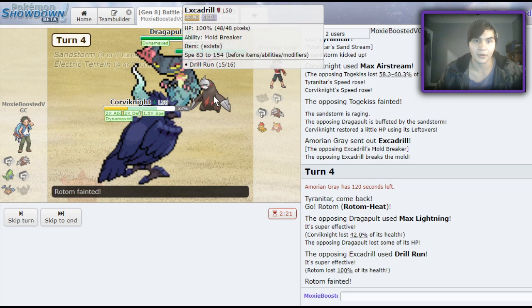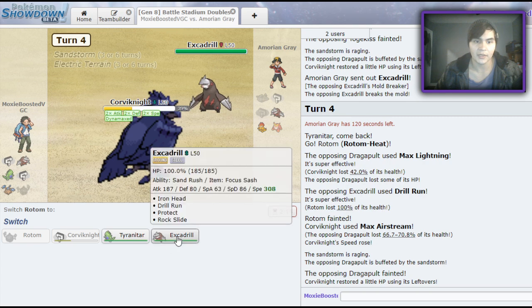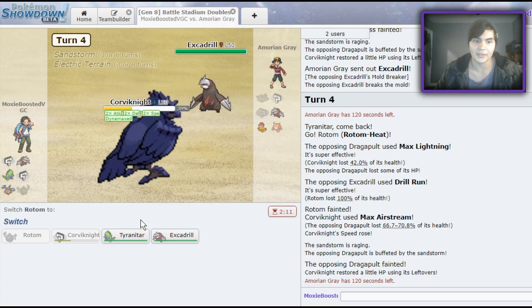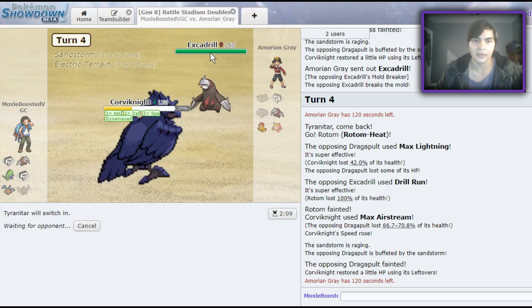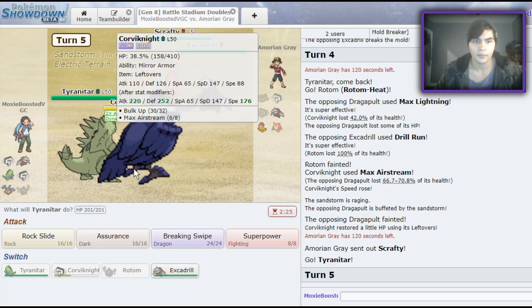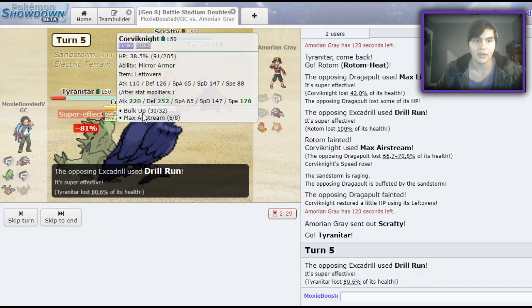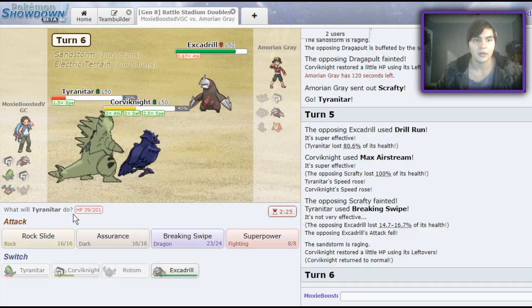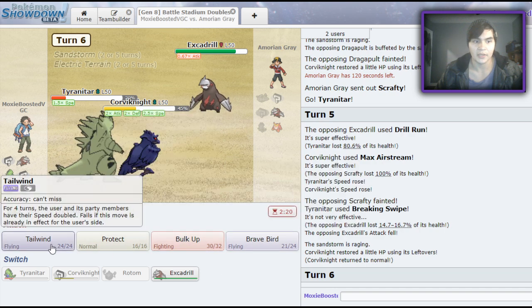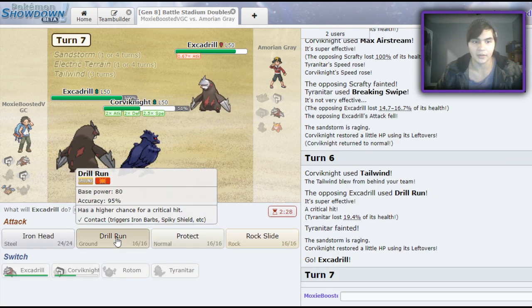He's Mold Breaker — I should have realized that. He gets the KO there. I switch in my Rotom and I beat his Excadrill every time. I think I want to lead off with Tyranitar first just so I can have him eat that Intimidate — wait, he's not Intimidate. My play here is just Breaking Swipe and Max Airstream into the Scrafty since I can't be Intimidated or Faked Out — this should KO. And now I just win. Tailwind to be safe, and I just win with Drill Run as long as I don't miss. Good game!